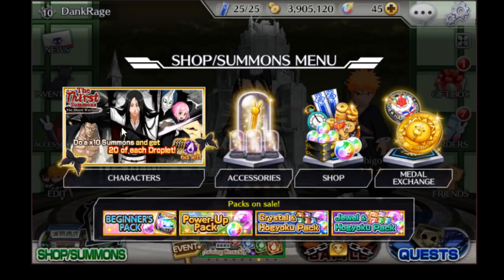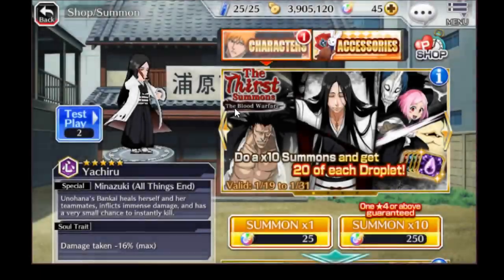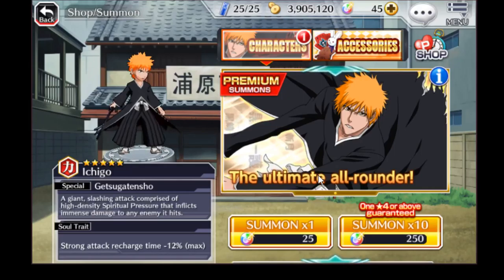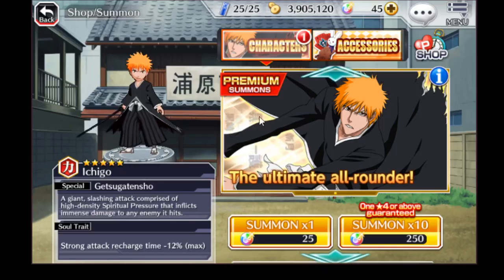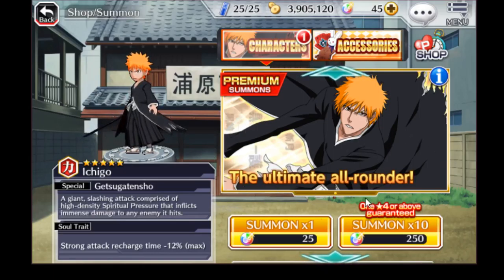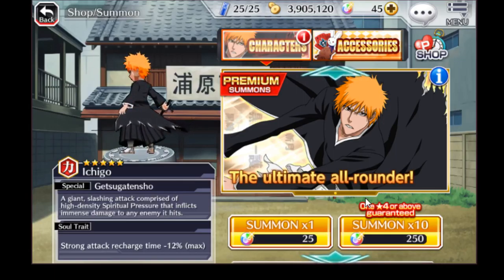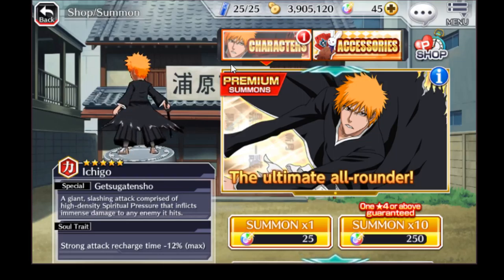Moving back over to the character summon part — those are the particular types of banners you can normally see. Now, there is one other banner that I didn't mention, and that is the Premium Summon. Don't ever do this. Unless you're making an account solely for just making Premium Summons, don't pull on this. It is absolutely terrible. It's a waste of orbs. You're more often than not just going to get a bad four-star. Save your orbs for an actually good banner.